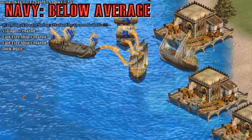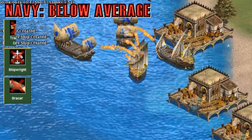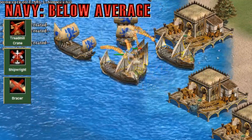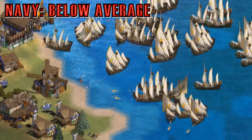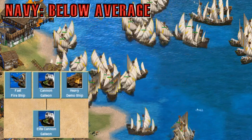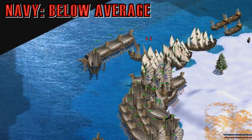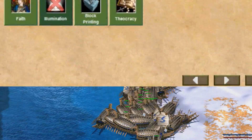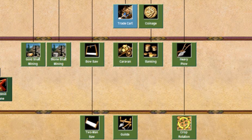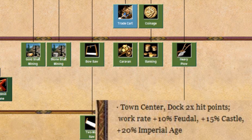Their navy is below average because they don't have Bracer, Shipwright, or treadmill crane, making them slow and weak against a good navy civilization. They're not quite bottom tier because they have fast fire ships, elite cannon galleons, and heavy demo ships, but the reality is they'll probably get demolished against any fast player. Their monks are missing key technologies, most importantly Heresy, meaning their elephants will be converted instead of dying. For their economy, it's looking pretty nice — they don't miss any technologies and they have that very important villager creation speed bonus.